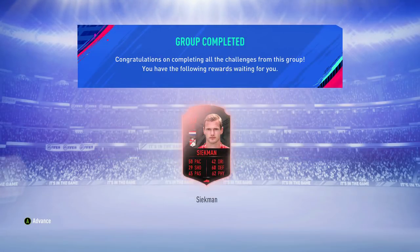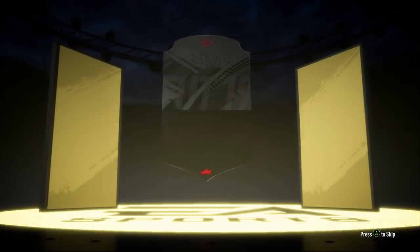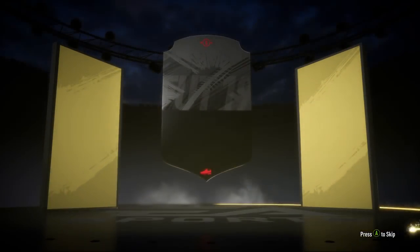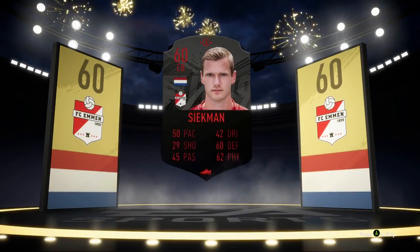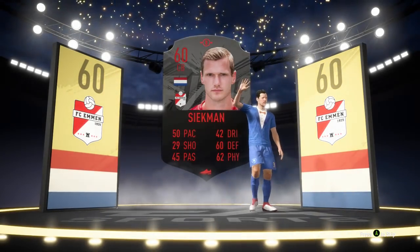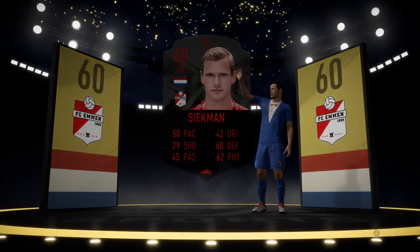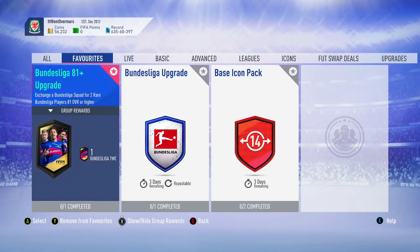So foot swap deals — got the last one, Sykman, or whatever his name is. Doesn't really matter, he's pretty irrelevant, but he will go into the base icon SBC. Pretty excited — didn't do it last month because I wasn't playing FIFA as much, but now the TOTS is back I was more into it and have done every single one. It's quite a grind — the weekly objectives are the worst part, but some of them are alright, some of them are a bit of a struggle. We'll do the Bundesliga SBCs and then claim our icon pack.